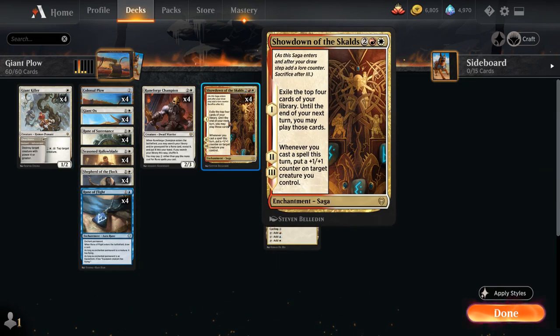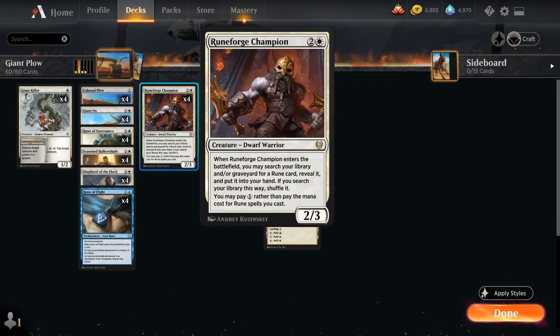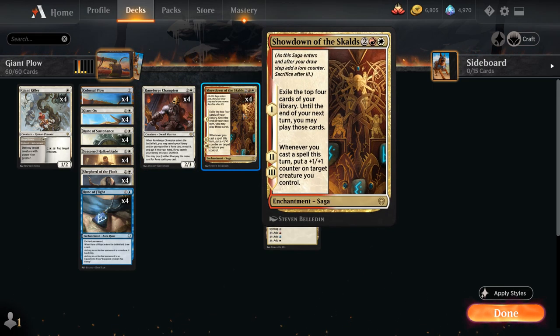Rounding out the deck, we have Showdown of the Skalds, a 4-mana enchantment saga. On the first chapter it exiles the top 4 cards of our library, and until the end of our next turn we may play those cards — potentially giving us a ton of card advantage and helping assemble the Giant Ox and Colossal Plow combo. It also takes advantage of the discount from Runeforge Champion, making it easier to cast all those spells. On the second and third chapters, whenever we cast a spell that turn we put a +1/+1 counter on a target creature we control.